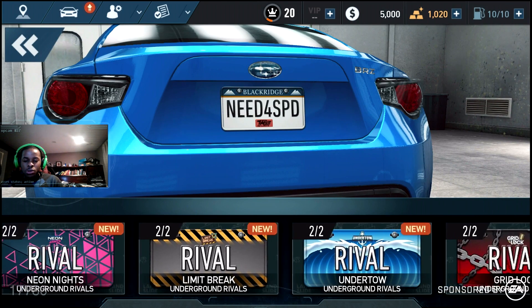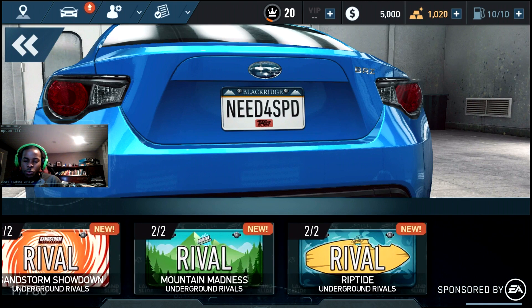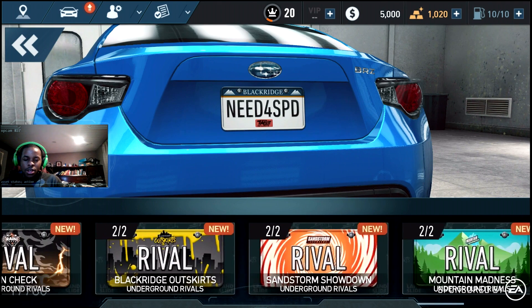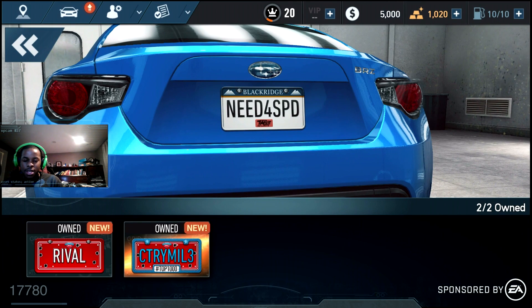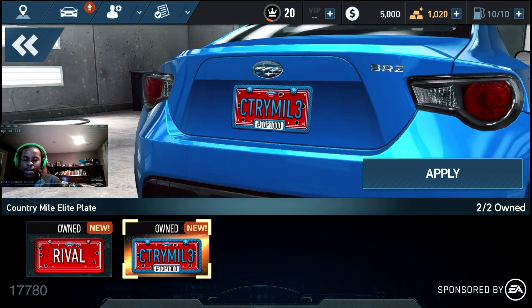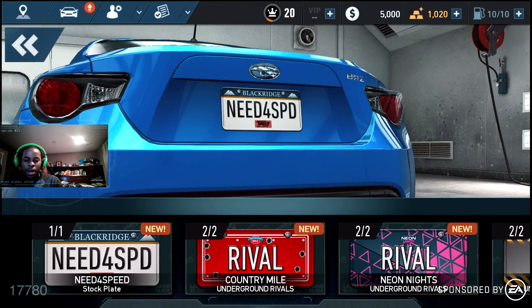The game will give you two license plates. One for getting to rival tier — that means getting S tier in all three divisions: Driver division, Speedster division, and Breakneck division. Getting rival tier in all three divisions gives you the standard license plate. And if you finish in the top 1000, you get this special elite license plate.